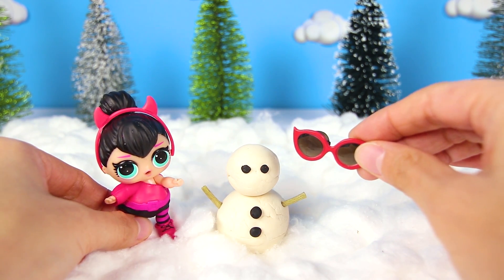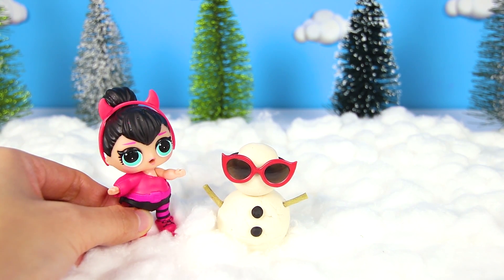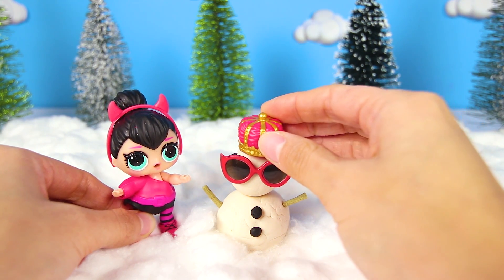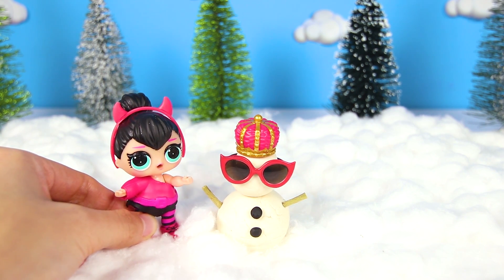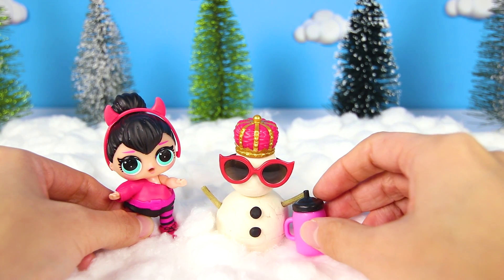There are only two parts left. He needs glasses for sure. And something else — a hat. This hat would look perfect on him because he's the snowman king. Oh yeah, I almost forgot — an LOL water bottle. This is my best snowman ever.